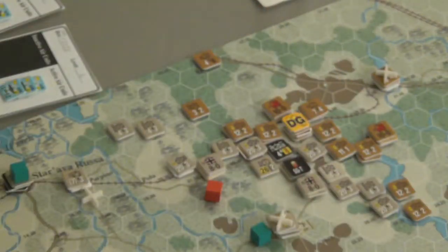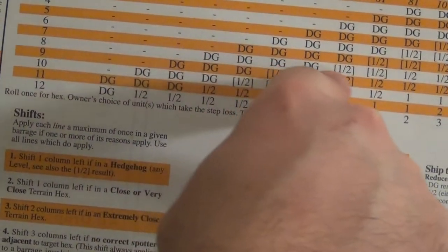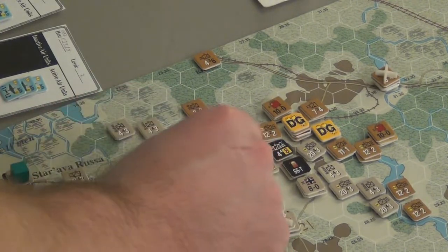I rolled an 8 with a 2. The 2 is going to be nothing. The 8 on this column shows a 1.5 chance the target takes a step loss, but it will be disorganized. That black die rolled was a 2 — it would need to be 4 higher to outright kill it. Disorganized halves the combat value and movement value of the units in that stack, and reduces their action rating by 1 as well. Really useful. So I spent a lot of supply points there, but I think it'll be worth it, hopefully.